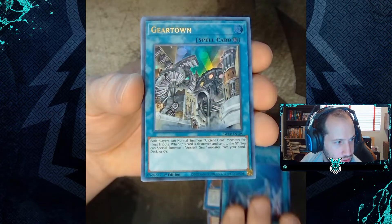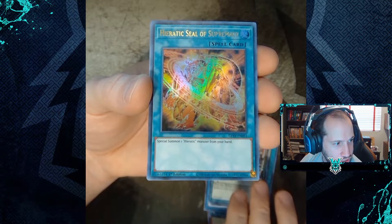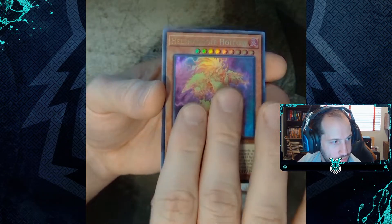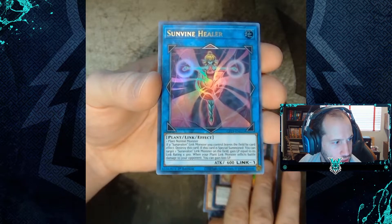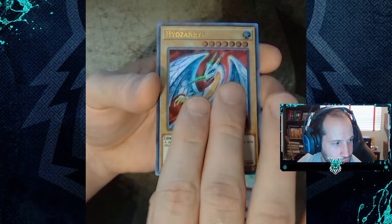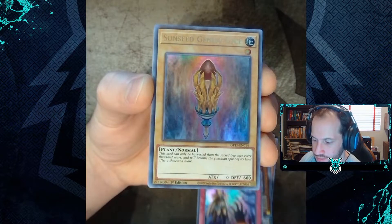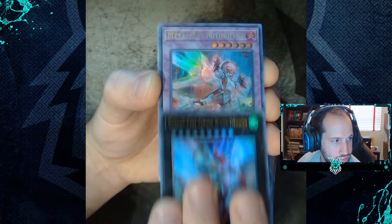Bundle 1 pulls: Star Knight Ceremony, Metalfoes Volflame, Paratic Seal of Supremacy, Paratic Dragon of Tefnuit, Hell, Shout Out All Hollow, Erratic, Sun Dragon Overlord of Heliopolis, Sun Vine Healer, Time Thief Flyback, Eyes of Zen, Ryu, Stahlos the Mega Monarch.